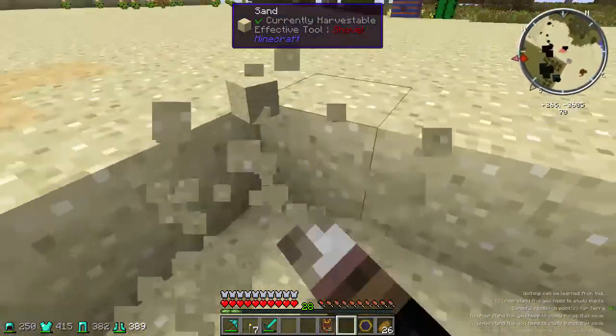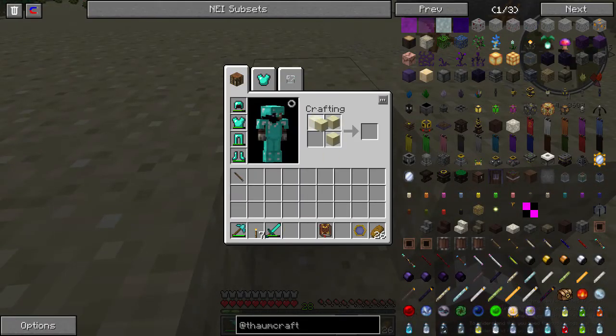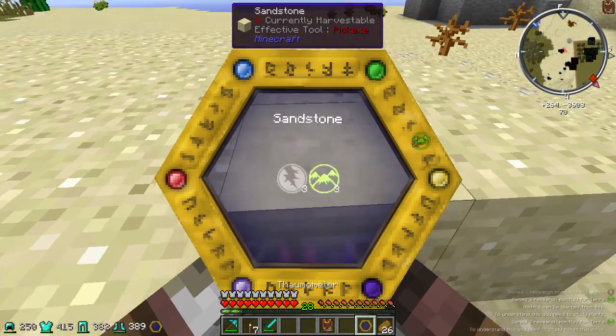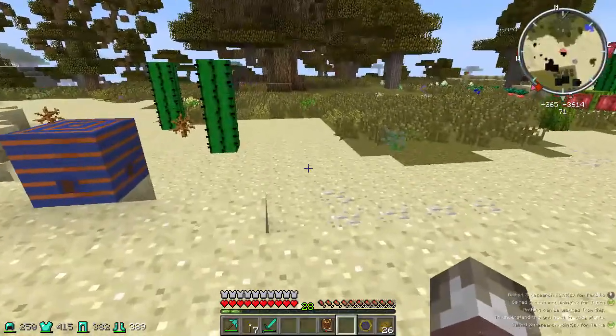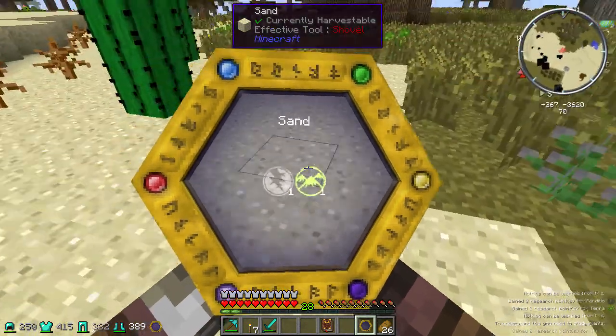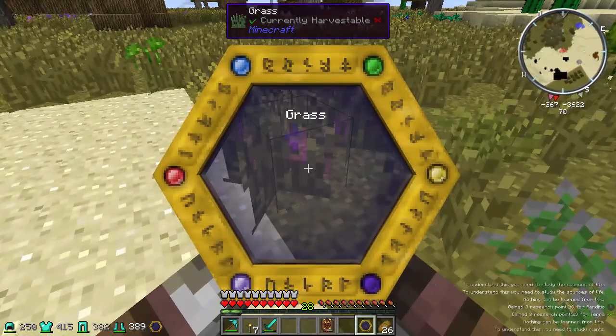Yes, let's do sandstone - maybe I'll be able to do sandstone now since I got sand and stone. Yeah there we go! I got sand and I also got stone, so I'd be able to do sandstone. Can I see grass now? Nope.